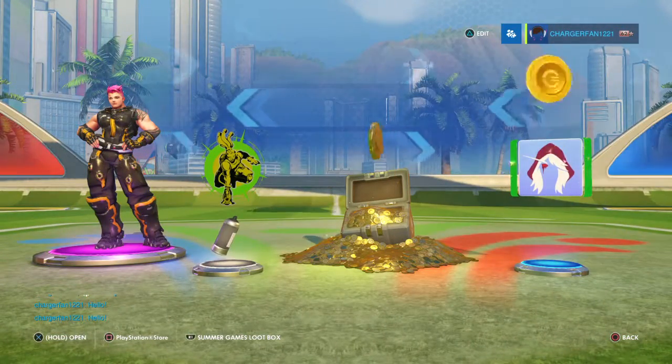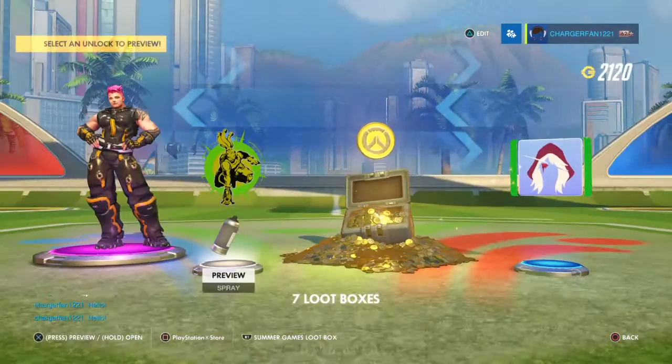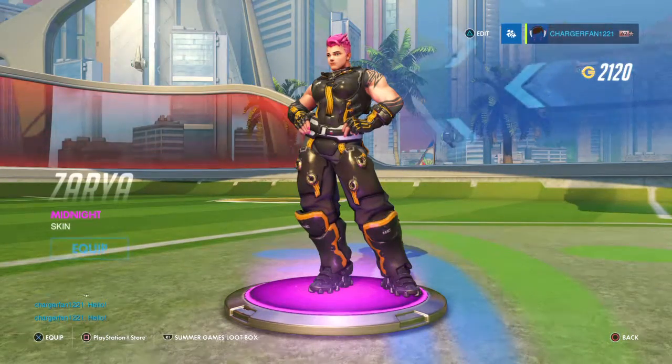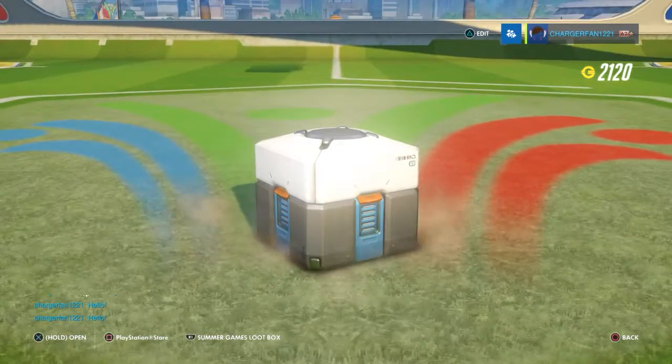We have a legendary — what is it? It's a coin drop, that's amazing. Yeah, Lucio's Prey, that's nice. A Raider Zarya skin? I'll equip that if I ever play Zarya again. Dupe Icon.